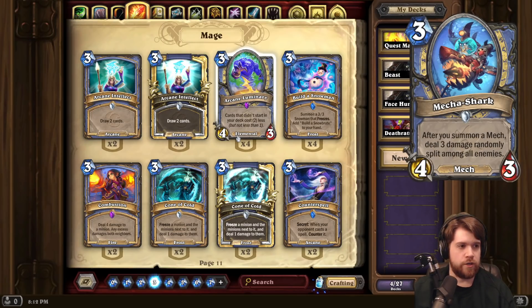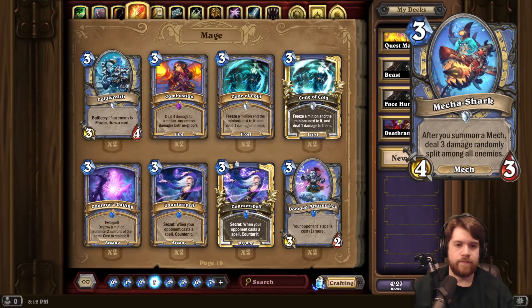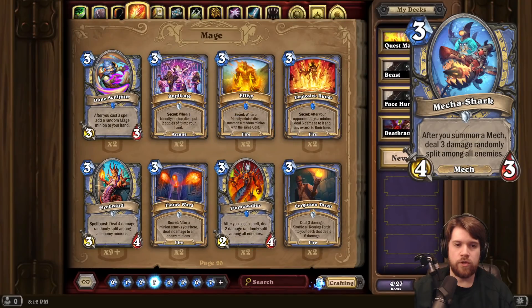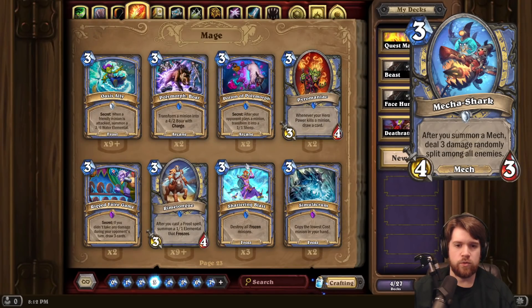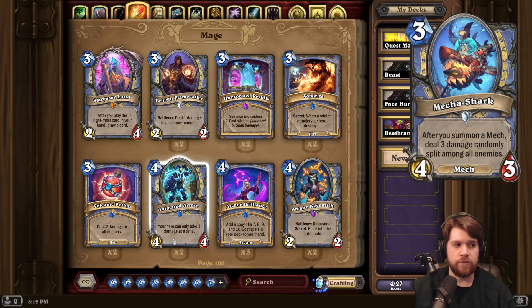Mecha Shark, once again for Mage. 3 mana, 4-3 Mech. After you summon a Mech, deal 3 damage randomly split among all enemies. So, new Flame Waker for Mage, I guess? But the reason Flame Waker was so good was mostly because of Sorcerer's Apprentice — you could discount things to 0 and play a bunch of them and then deal 20 damage in a turn. I think it's gonna be pretty hard to do that with Mecha Shark, unless they put Mech Warper back in the game. And god, I hope they don't put Mech Warper back in the game.